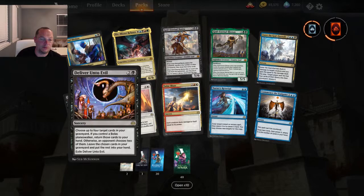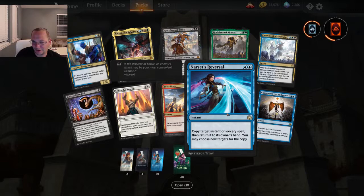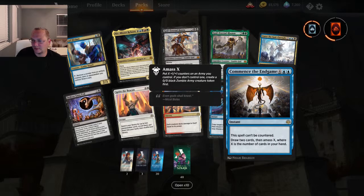Another Ignite the Beacon. Solar Blaze — four mana, each creature deals damage to itself equal to its power. Narset's Reversal — two mana, copy target instant or sorcery spell, then return it to its owner's hand; you may choose new targets for the copy. Commence the Endgame — the spell can't be countered, draw two cards then amass X where X is the number of cards in your hand. That could be good.